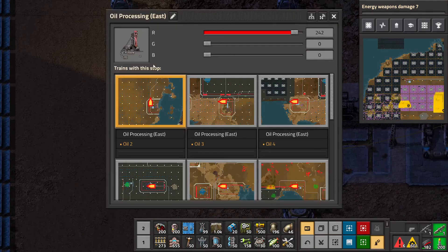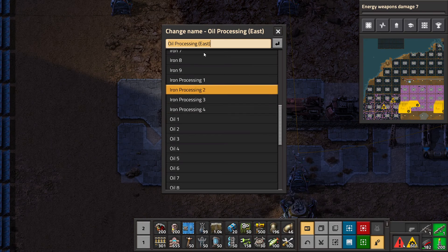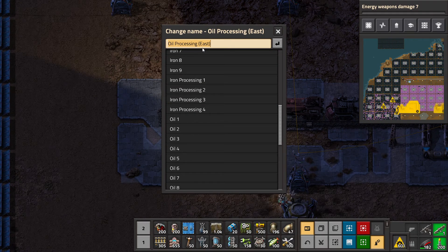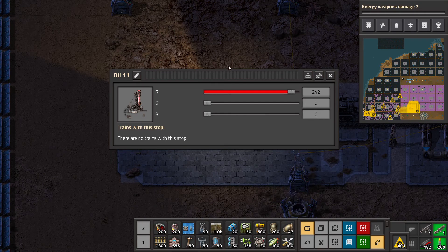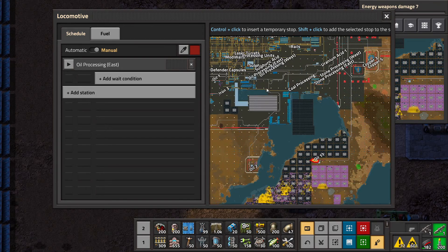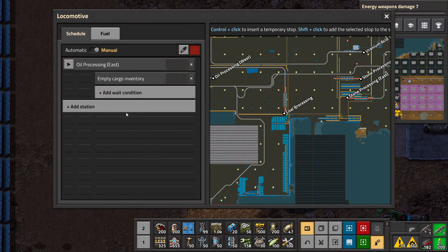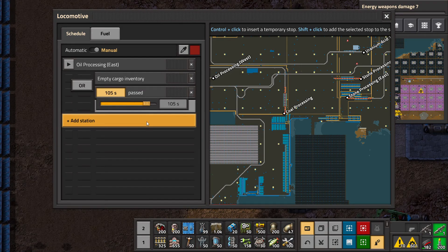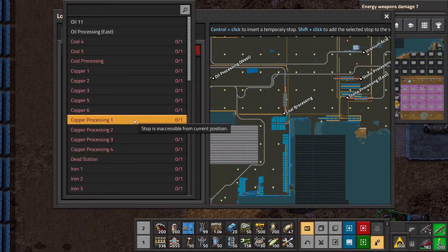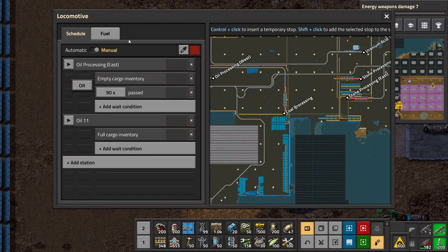Let's at least place down the stop. We'll call it 12-11. It's an oil processor and you'll wait until you have an empty cargo inventory or 90 seconds. You shall wait for a full cargo — which will be forever.